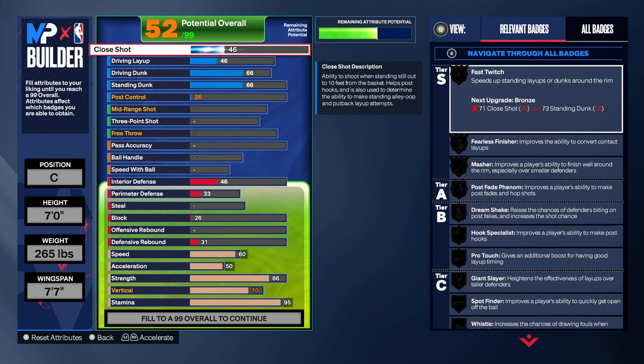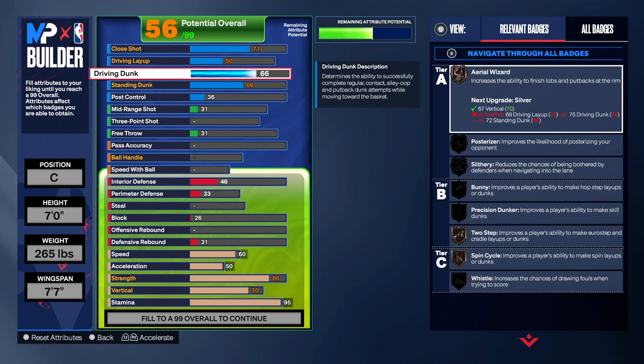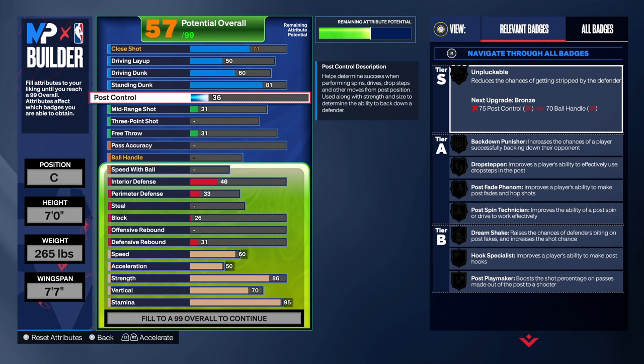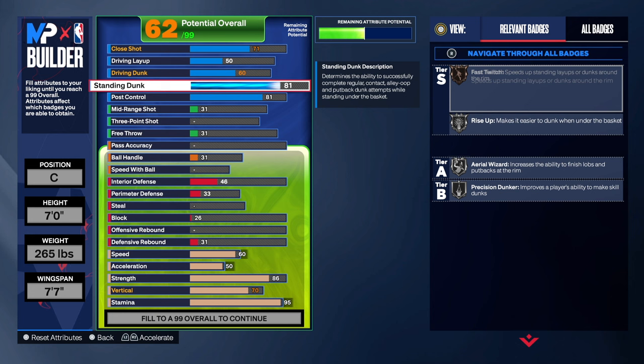Close shot, we're going with a 71. That's going to give us the Fast Switch, Fearless Masher, Pro Touch, Giant Slayer, and Spot Finder. We're going to go 50 on the layup, 60 on the driving dunk, and then 81 on the standing dunk so we can get Rise Up on silver with Precision Dunker. Then we're going with 81 on the post control — that's going to give you the Pulse Pinch Ignition.